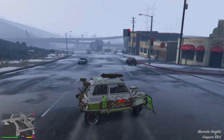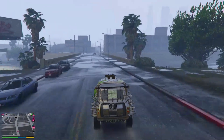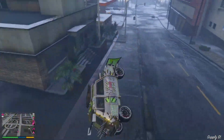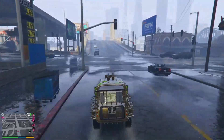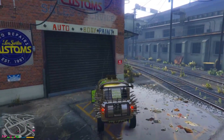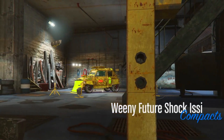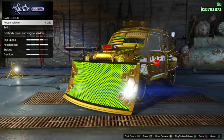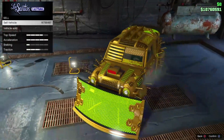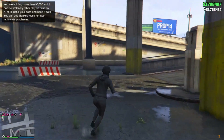I'm driving down to LS Customs now. Once inside, go to Repair and then down to Sell — as you can see, it shows 1.7 million. That's how you duplicate cars in GTA 5 Online, and the money is deposited right away.